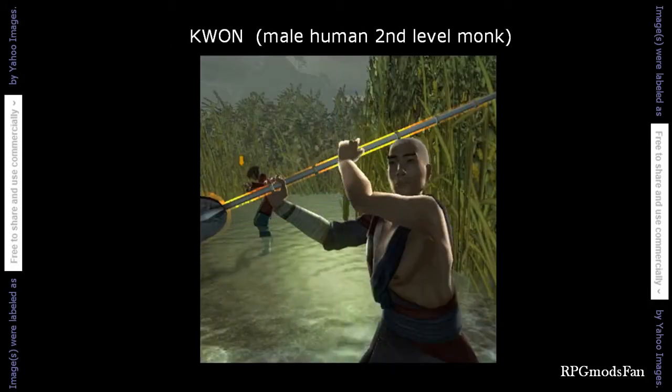Kwan is a male human second level monk. Kwan was initially sent by Nestor to investigate the quarry. He has made quite a bit of progress and can be found posing as a captive slave in the lower level of the quarry. However, if the player characters find themselves in a bad situation anywhere within the quarry, the Dungeon Master can use Kwan to come to their rescue. As an example, if the player characters foolishly assaulted the guardhouse and were defeated, the slavers will take them captive and throw them into the holding area located in the quarry's lower level. It is there they will meet and be freed by Kwan.